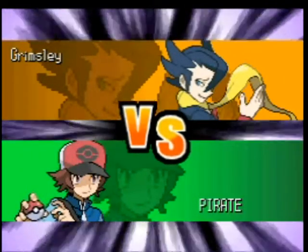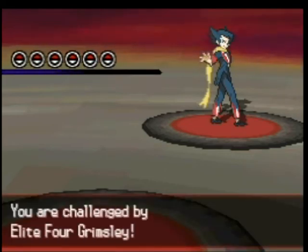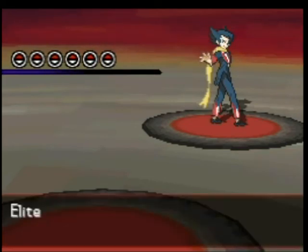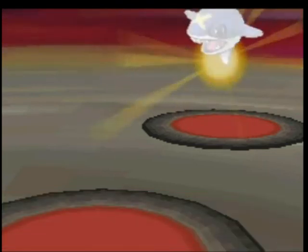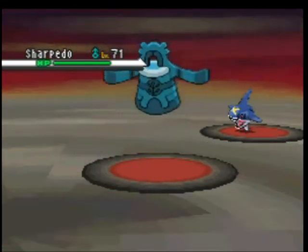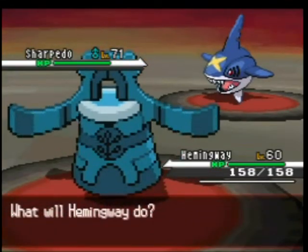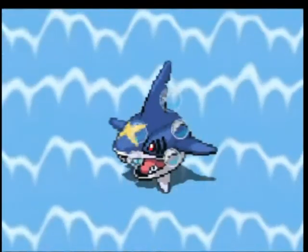Elite 4 Grimsley, Battle number 3. He was pathetically easy the first time, mostly because we were essentially forced to use a party of mostly Fighting types. This time, not so much. He leads with Sharpedo, which is interesting. Like I said, there's a lot of variety on his team. You might think it's weird for Sharpedo to be set up fodder for Altaria, because you'd expect it to have Ice Fang — it actually does not have Ice Fang.